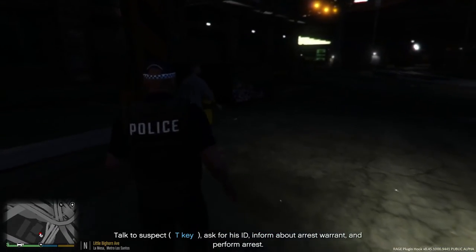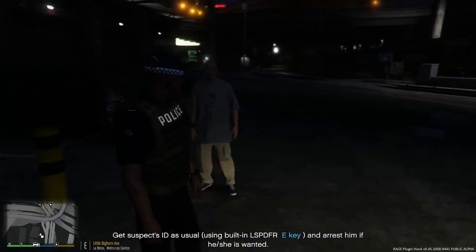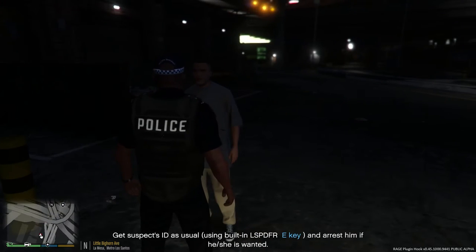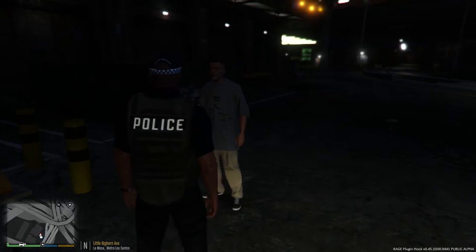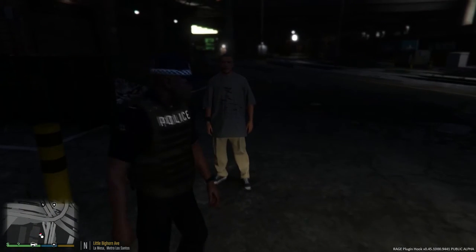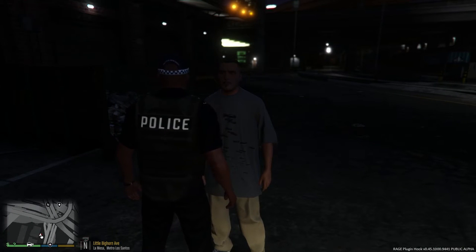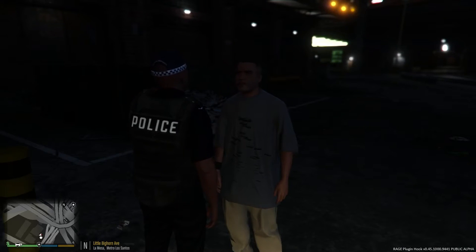Sir, I need you to stop for a second, please. Come here, stop walking away from me. Let's ask him to use the built-in E key. Okay, there we go - we can ask for his ID now. Let's just get a records check on this guy. Suspect has an active arrest warrant for armed robbery. Looks like it's him anyway.